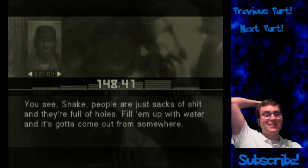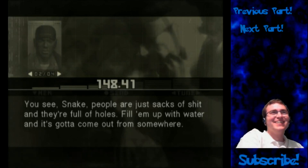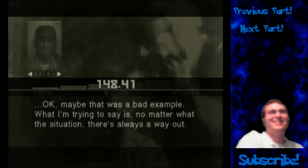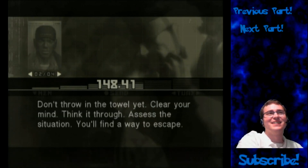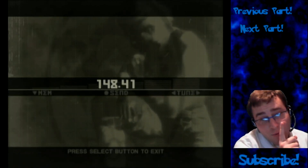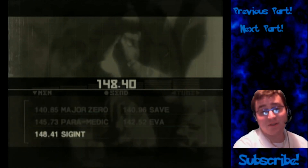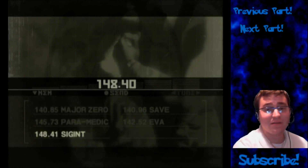Then let's get down to business. You see Snake, people are just sacks of waste and they're full of holes — fill them up with water and it's gotta come out from somewhere. Okay, maybe that was a bad example. What I'm trying to say is, no matter what the situation, there's always a way out. Clear your mind, think it through, assess the situation — you'll find a way to escape. Don't let my nightmare come true. And what did we learn today? Never talk to Sigint about having a nightmare, or he'll tell you about his pile-of-crap dream.